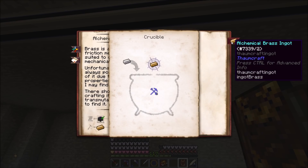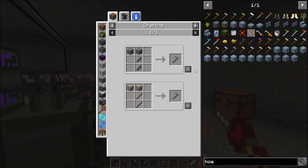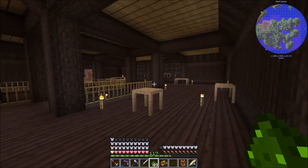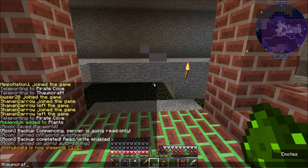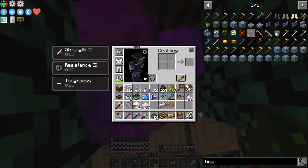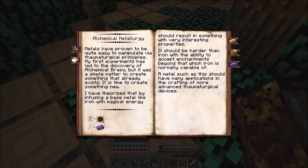I know we have a quest here for Alchemical Brass Ingots - it's iron with five Instrumentum. A stone hoe has four Instrumentum so let's grab two of those and warp over to make some Alchemical Brass. We'll toss a couple hoes in there and an iron ingot and we got an Alchemical Brass Ingot! Quest complete - we'll go ahead and turn that in.